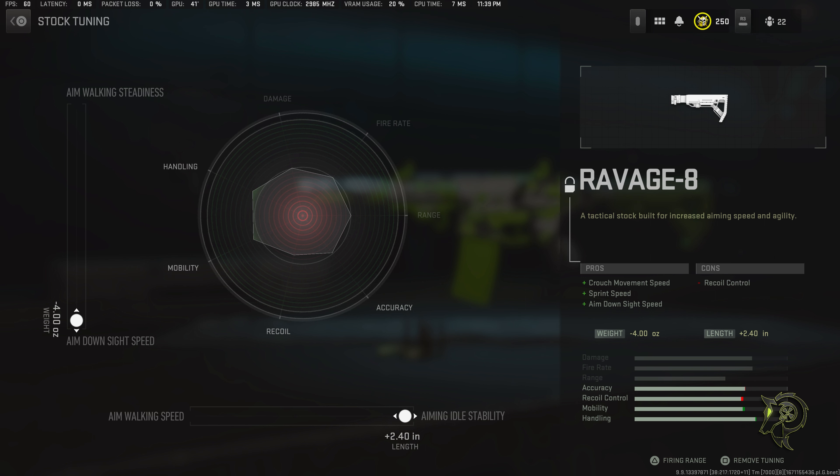Brunan Flash Grip — aim down sight speed maxed out and sprint to fire speed maxed out. Run around that map, we want to be able to aim up real fast, over with. Now for the Ravage 8, same thing — aim down sight speed maxed out and mobility maxed out.